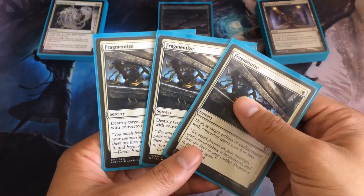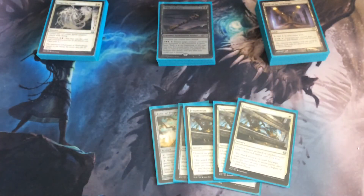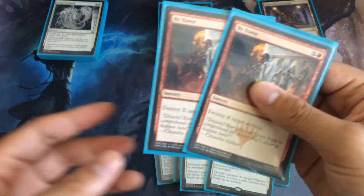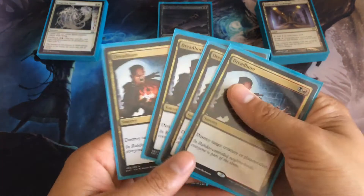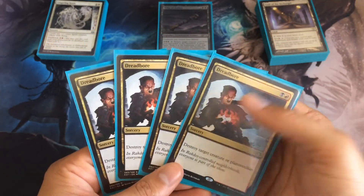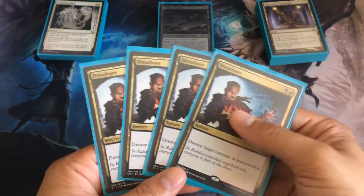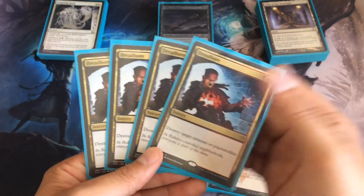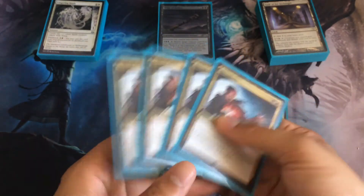I also didn't realize how much artifact hate I'm running — two Stony Silence, and By Force which destroys X target artifacts. So yeah, really really good. Next we have Dread Bore. Playing this deck I realized there's no way I can get rid of Planeswalkers, and this is the only thing in the deck that handles Planeswalkers. It's pretty cheap for what it does, and I didn't want anything costing more than three mana — it targets a creature or Planeswalker, so not bad.